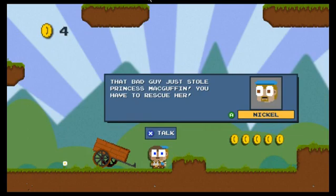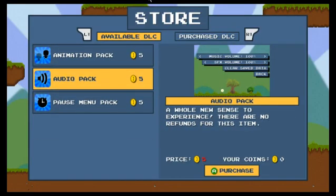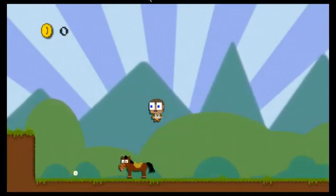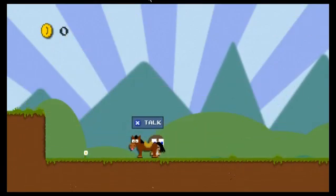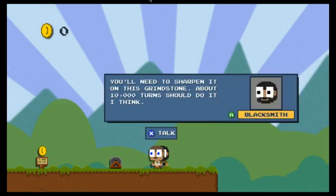That bad guy just stole your Princess MacGuffin — you've got to rescue her. There's no sound, guys. Buy some DLC and get going, you'll need it. I guess... Move pack. What can I do with this? Lack of animation? Let's talk to this dude right here. You need to chop down some bushes. The fate of the world — you'll need to sharpen.